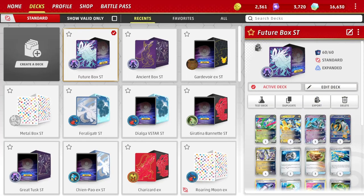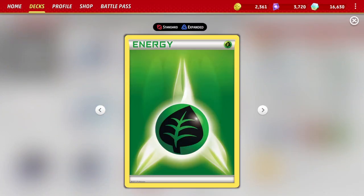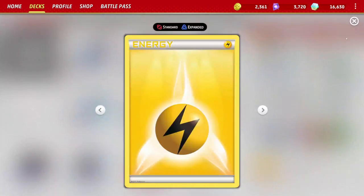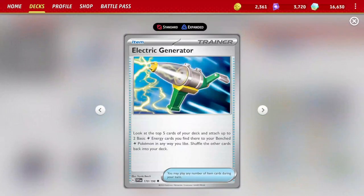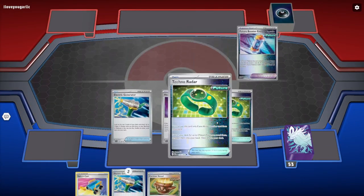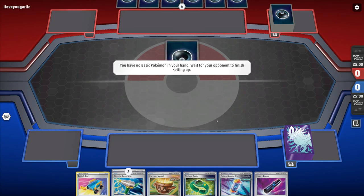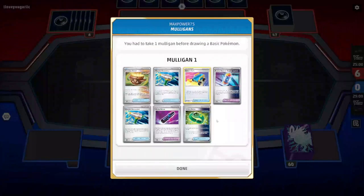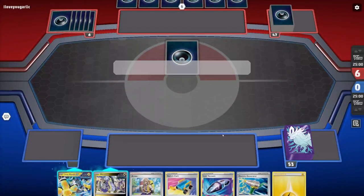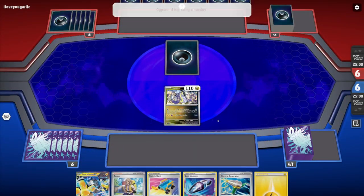This deck has a ton of potential — I haven't been copying any one build from a YouTuber or popular player, just building my own version of Future Box. You can play around with the energy count: at least three copies of grass energy so you can use Iron Leaves, and enough electric energy to fetch with Electric Generator and Raidon. Our opponent, Garlic, decided to go first, so we have a mulligan. Unfortunately they get a sneak peek of what we're playing, but that's fine — they're showing darkness and leaves.